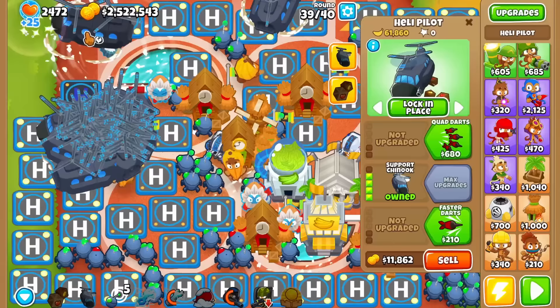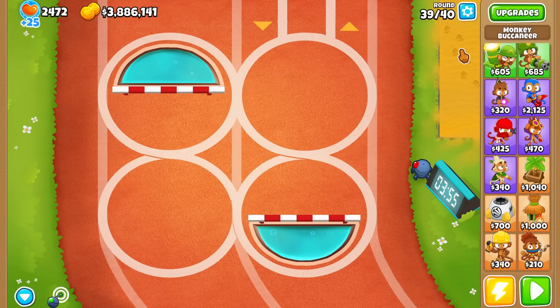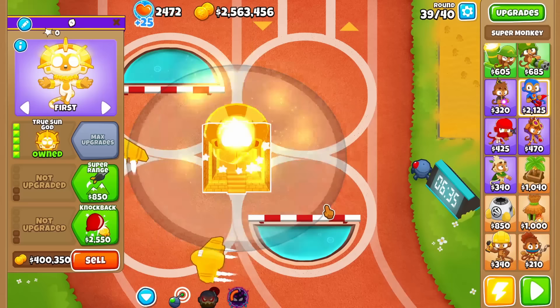This is by far the craziest farming strategy in Bloons Tower Defense 6. You can get a VTSG — the strongest tower in the game — on round 39 and still have 2.5 million dollars left. Thank you very much for watching. If you liked this video make sure to like and subscribe, and see you guys tomorrow for the boss guides.